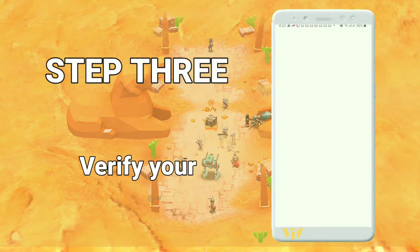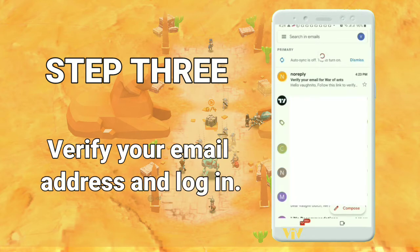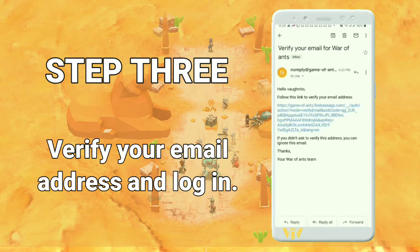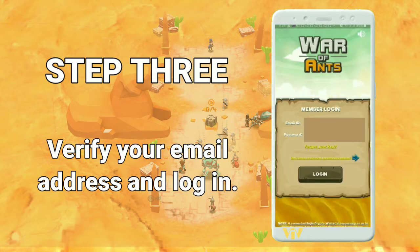Step three: open your email address to verify your registration. Click on the link that has been sent to you from War of Ants. After verification, open the app and log in with your registered email and password.